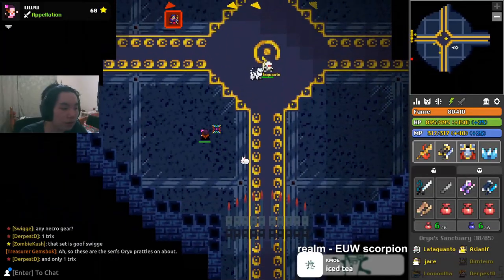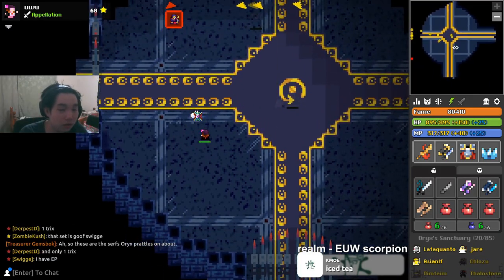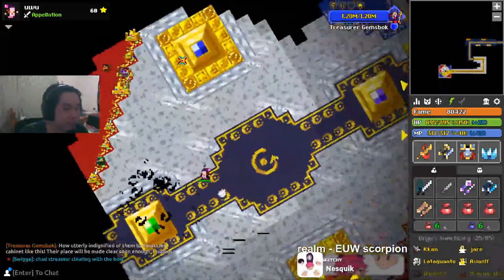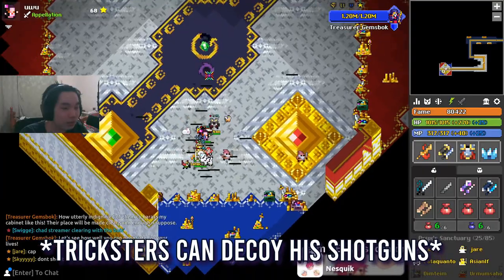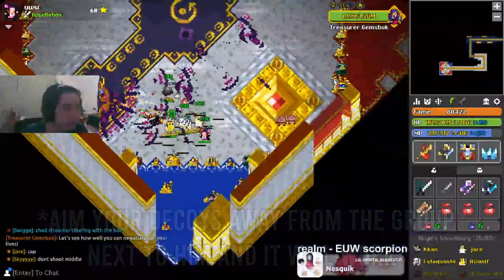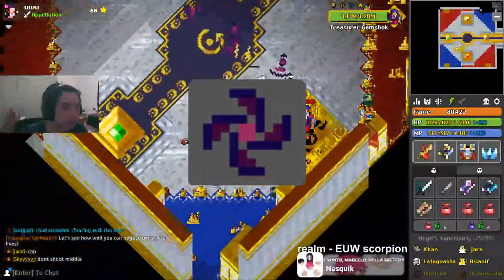To start off the video, we got Gemsmok. You can really tell it's Gemsmok just because everything's golden. When you get into the boss room, pretty much just hang at the bottom left side. DPS him when he teleports around at the left side and bottom side. If you're good at pushing up for more damage, you can rotate as well, but be careful — the shotguns converge.